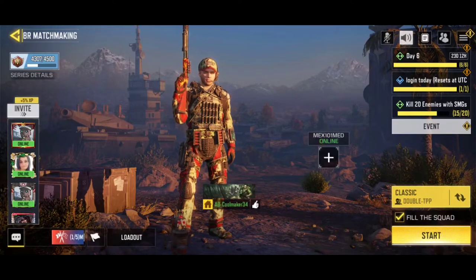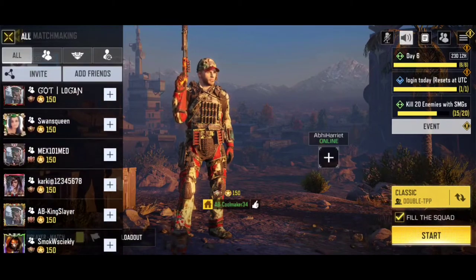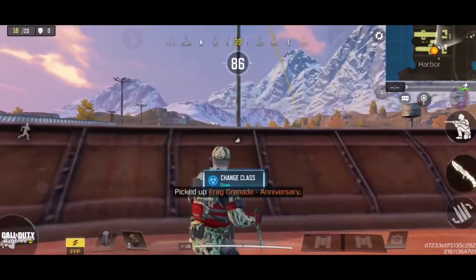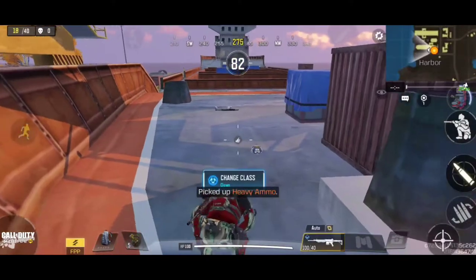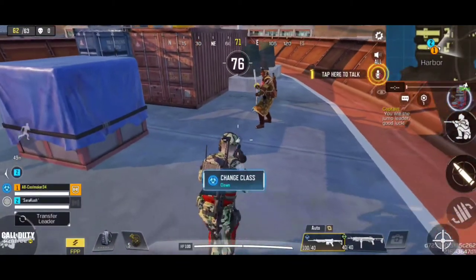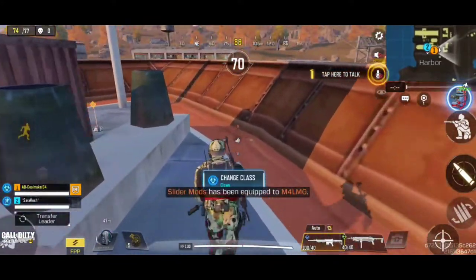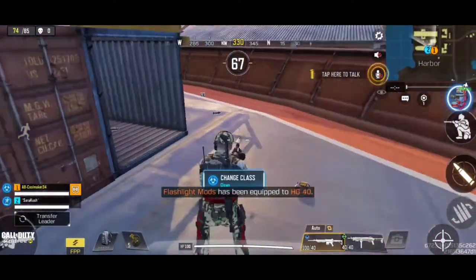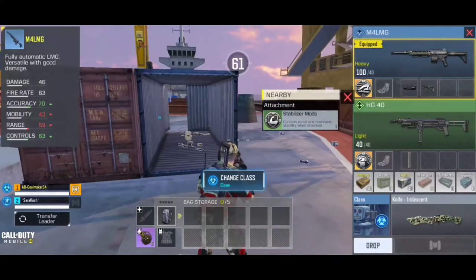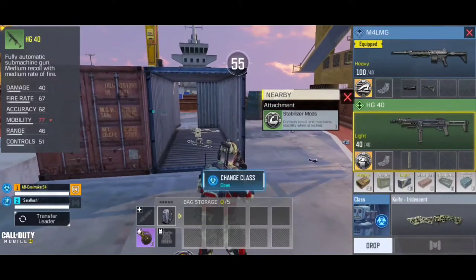You can also choose the weapon which is available in the airdrop. Let's add some friends to play with. Guys, if you are new, you can also practice in this lobby — you can see the lobby over here. You can find lots of weapons here. You can also see the attachments. Open your backpack and you can see you have an M4, an LMG, an SMG, and an SMG HG40.